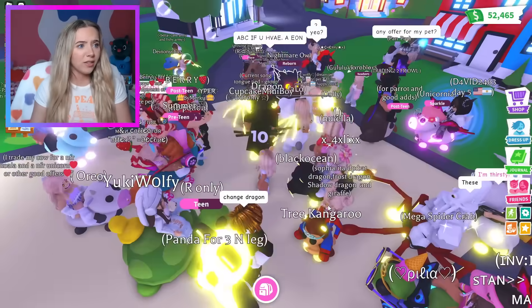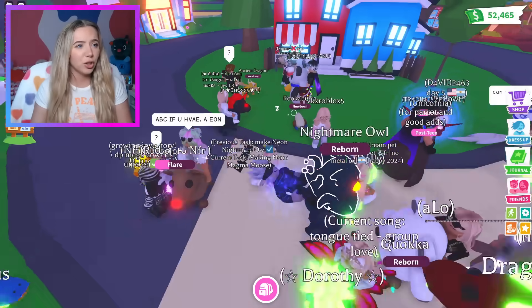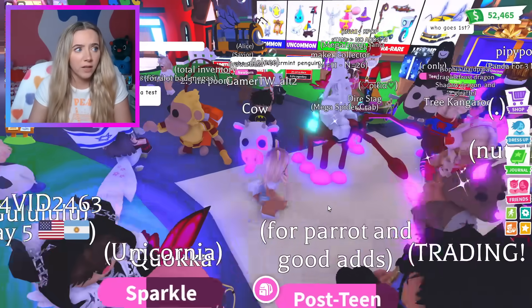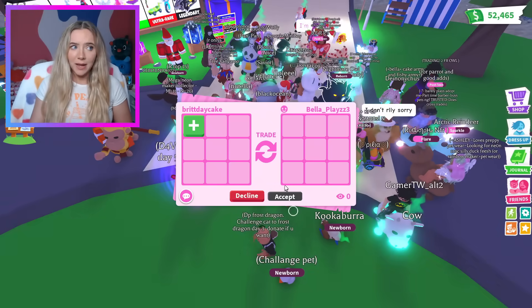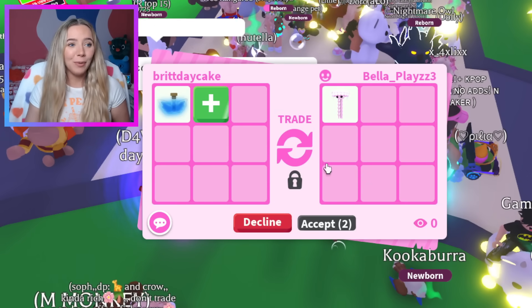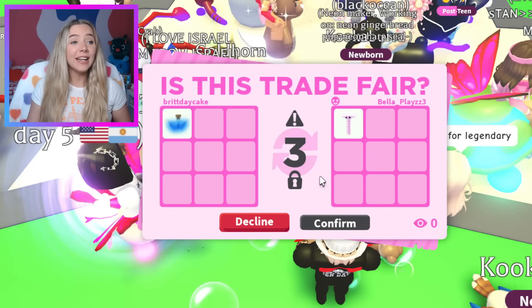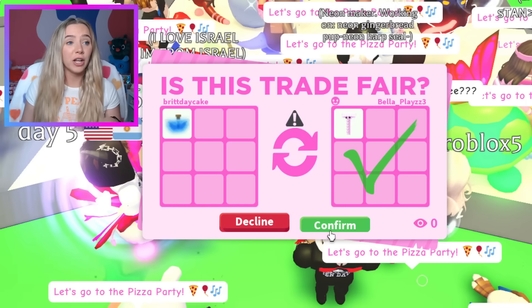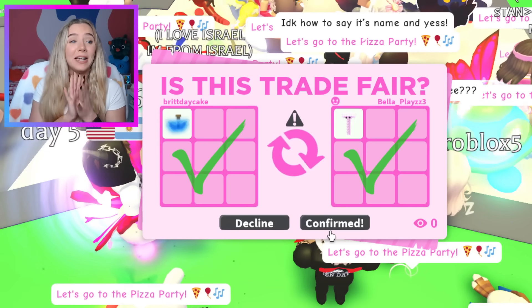We're back in a Cake Army trading server in trading server number two. I am so surprised — I don't see anyone trading the new jellyfish. We have Bestie Bella here, and she does have the new jellyfish. I wonder if she would take a fly potion for it — and she hit accept! Bella, you are the absolute best. This is gonna be our third jellyfish. Thank you so much, Bestie Bella — this helps a ton.